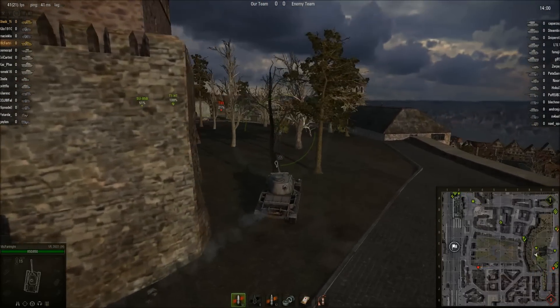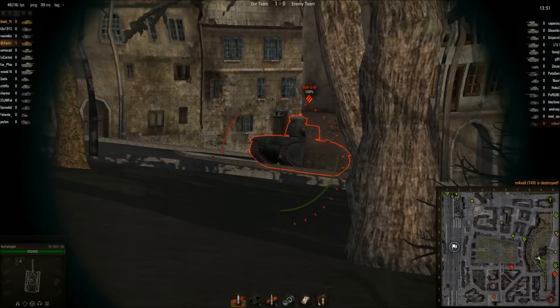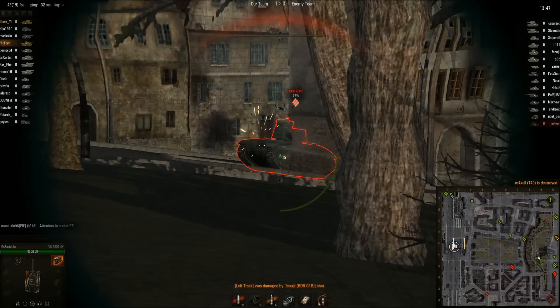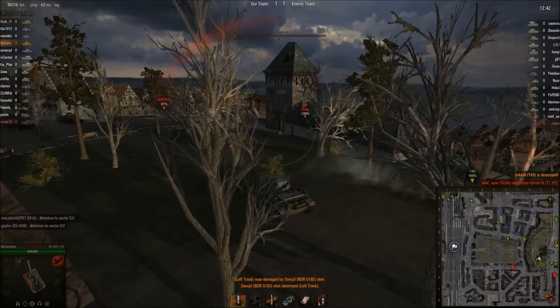He's in trouble and not even paying attention — and there he goes. So that's the first kill. He gets spotted by the BDR, but luckily the BDR has a pretty poor gun, so he's able to deal some serious damage on it.